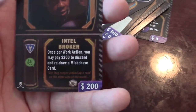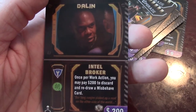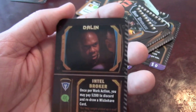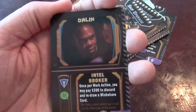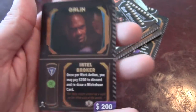Here's Dalen — he's an Intel broker. Once per work action, you may pay $200 to discard and redraw a misbehaved card. If you get a misbehaved card that you don't think you can do — both options are too hard — if you have this Intel broker, you can pay $200 and get a new card. That could be invaluable at times.